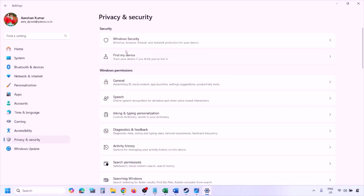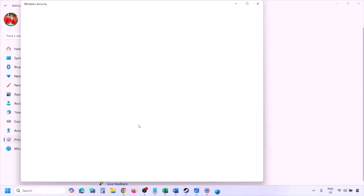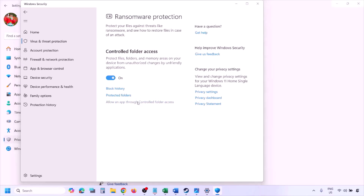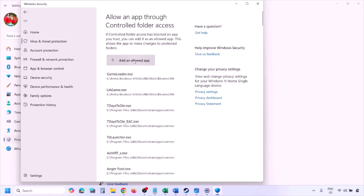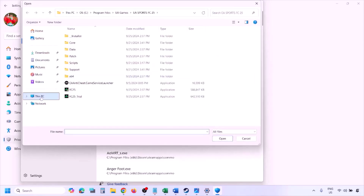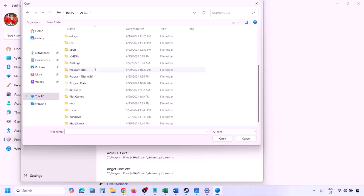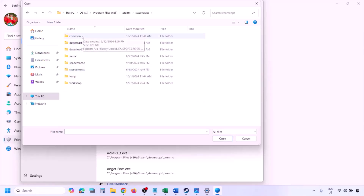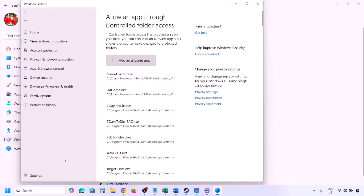To add the game exe to Windows Security, open Windows Settings and go to Privacy and Security (Windows 11) or Update and Security (Windows 10), then click on Windows Security. Click on Virus and Threat Protection, scroll down to Manage Ransomware Protection, click on 'Allow an app through Controlled Folder Access,' click Yes to allow, then click 'Add an allowed app,' browse to the game installation folder under Program Files (x86) > Steam > steamapps > common > game folder, select the game exe file, and click Open.